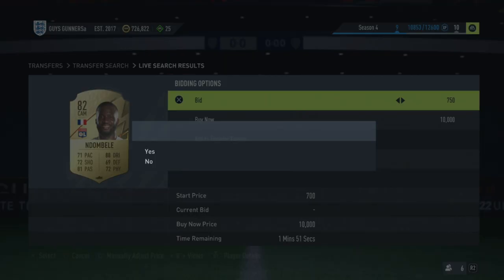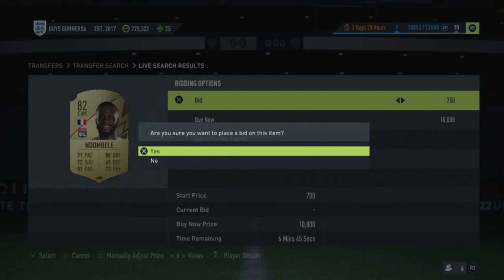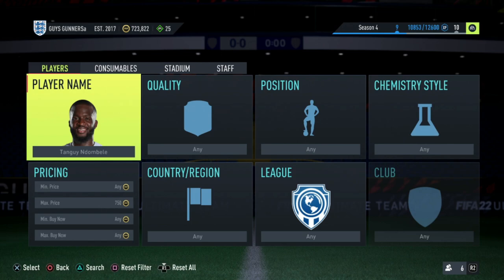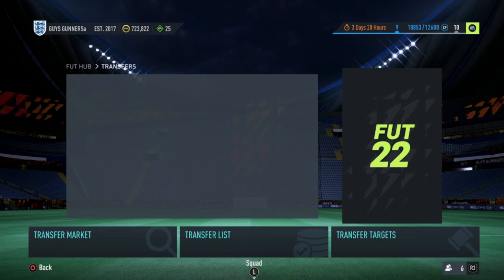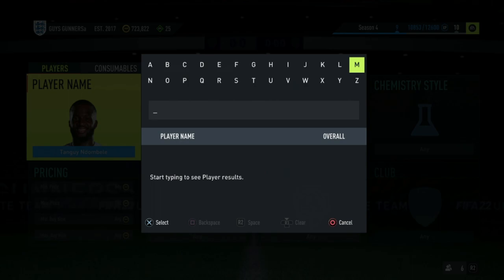You'll want to use this method when you have around 10,000 coins from the bronze trading method, because that means you can win a substantial amount of these cards — often around 10 at once. You may be outbid on some as it's quite an effective method, but if you can win them for 750, they will eventually sell. It's really effective no matter what coins you have — you can do this from 10,000 coins or with an unlimited budget, because it's literally free profit.